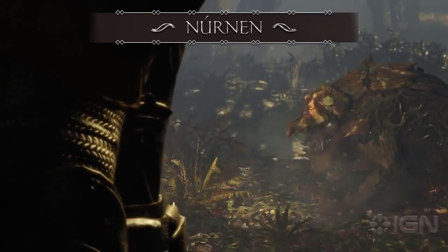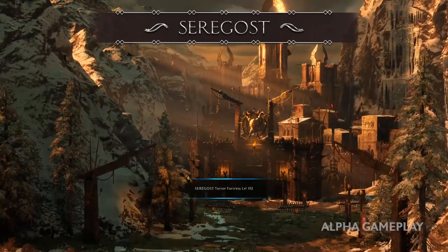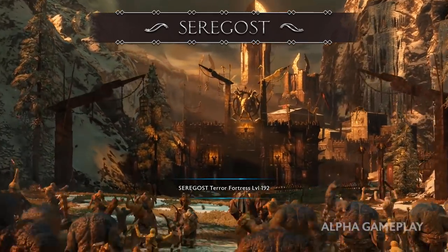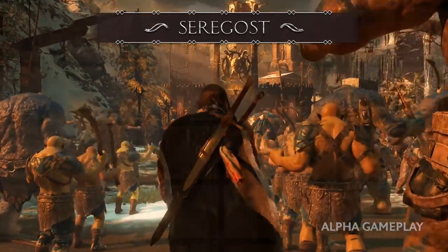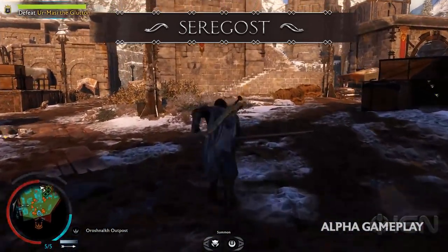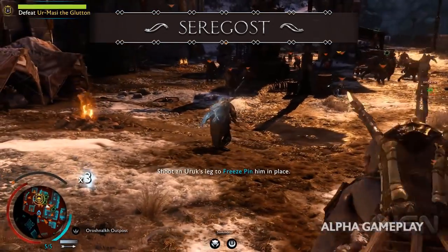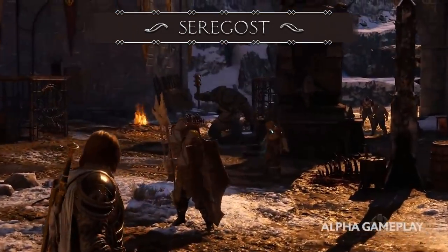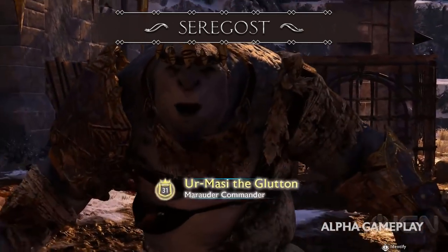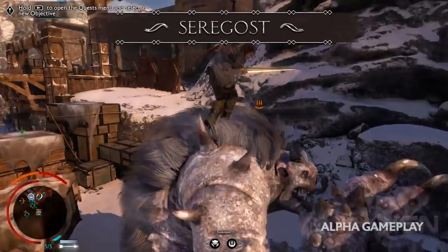For the final region we've been shown, we're taking a look at Seregost. Seregost is the white and snowy region east of Gorgoroth and north of Nurnen. It's the region we've seen in the first gameplay trailer and some other clips from IGN. There's not too much to add since we haven't been showcased the entire region, except that it's a wintry biome, which is another different and cool setting.